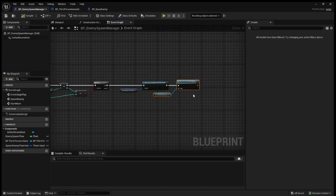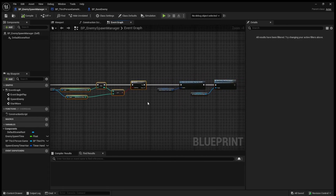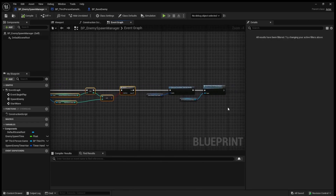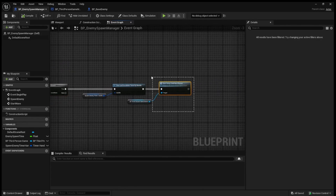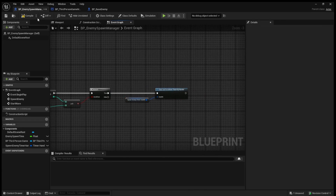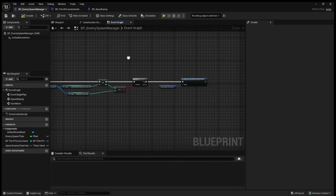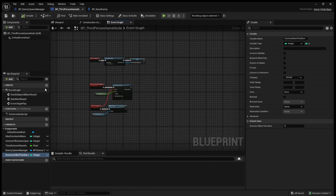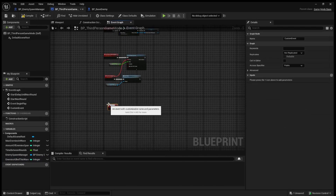Currently we start the delay until next round as soon as we finish spawning the max enemies — we don't want that. So we delete that node and still keep the Clear Timer Handle. Then we create a new custom event in our game mode and call it 'check if wave is finished'.